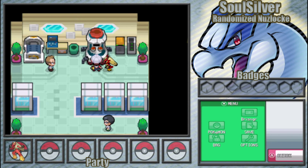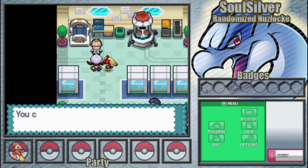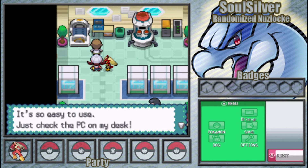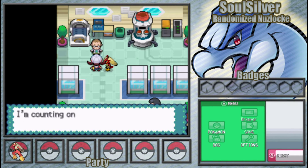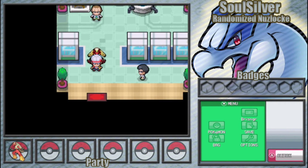I'll get better with nicknames as we go — it's fine. Elm asks how I like walking with my Pokemon, but I've only walked about 10 steps from the machine to him. He says we can take it all the way to Mr. Pokemon's house — I'm not allowed to keep it? He also gives us five potions for our needs.